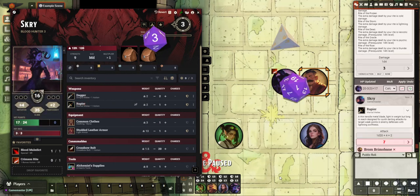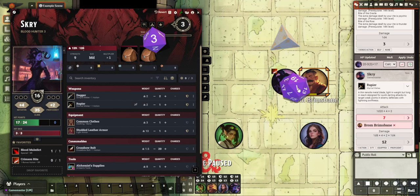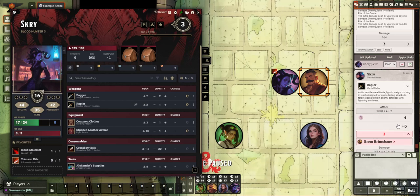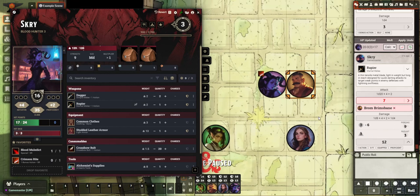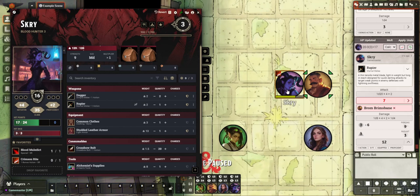Natural one — not so great — so it missed. There was an animation of course, but the dice covered it. When it rolled your attack you got a 1 plus your modifier of 6 was a 7, which missed Brahm. The damage rolled was a d8 — that's your rapier damage — plus 4 for dexterity, 2 for dueling, and it automatically added 1d4 radiant damage.